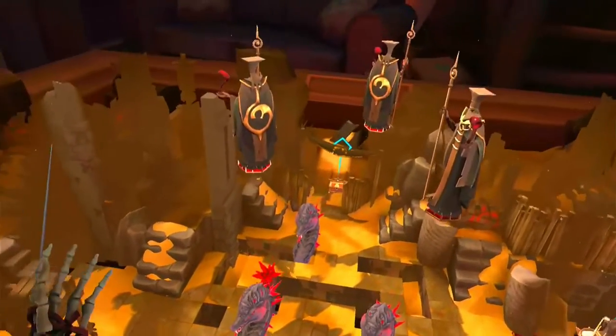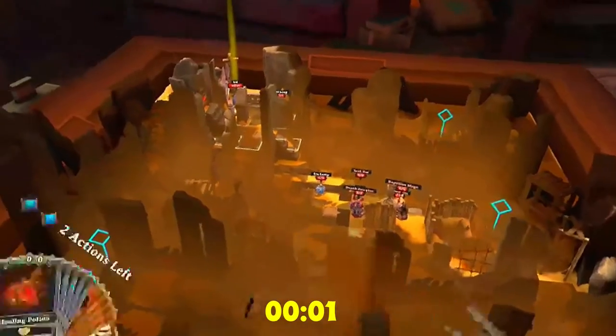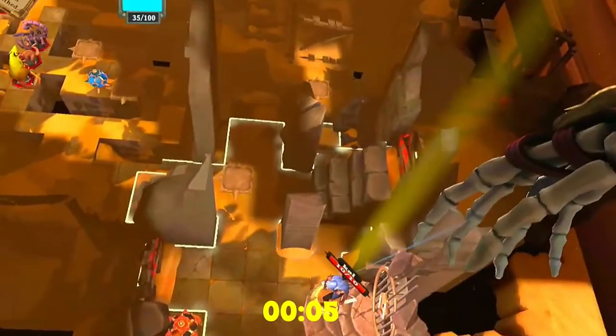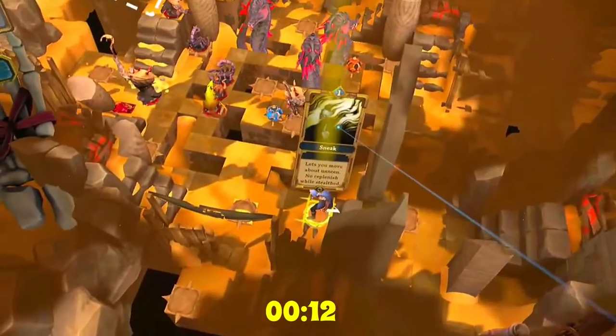But to prove I'm not full of it, here's a 3-minute run from Fade End until the Serpent Lord goes down. Alright, so I hit the ground running — I'm in there. I don't have any doors I have to open, which is good, so I can just jump right out, get to the center of the board, and then go stealthy.